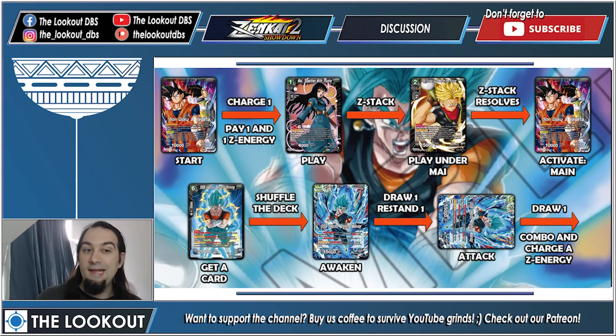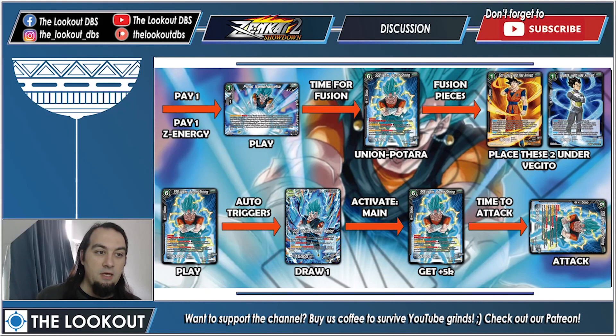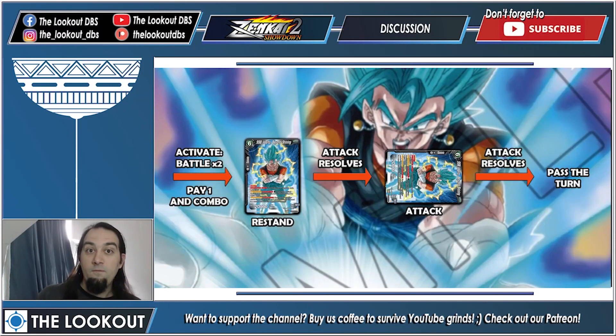Turn two — awakening and playing our first Vegeto. Start the turn, charge one, then pay one and one Z energy to play My, Z-stack Trunks, then Z-stack resolves. Use activate main from our leader — we get a card, let's say this Vegeto — shuffle the deck and awaken. Draw one, restand one, attack, draw one, combo and charge a Z energy. Then pay one and one Z energy to play the Final Kamehameha.